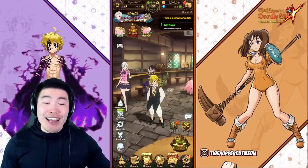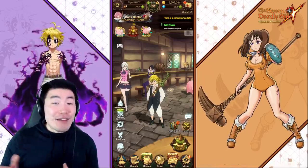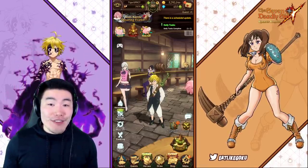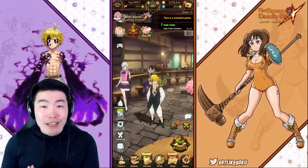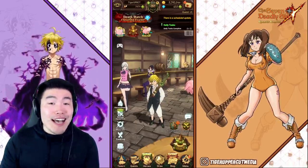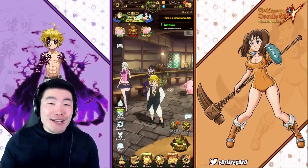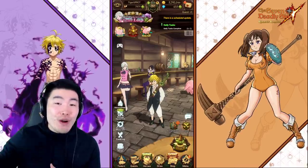What's going on guys? I'm Tiger with Tiger Uppercut Media, back with another Seven Deadly Sins Grand Cross video. Today we're gonna be summoning on that brand new all-7-Sins banner that just dropped on the global side, and I know it's probably not the best idea to summon right now with Escanor literally right around the corner.